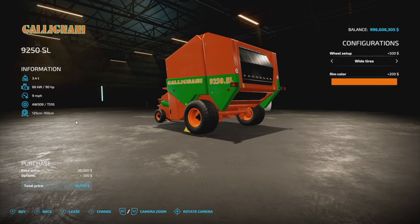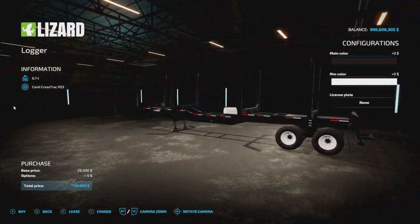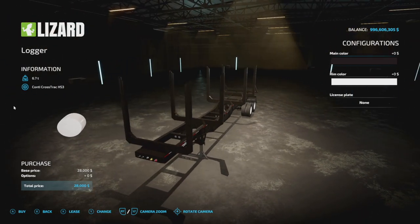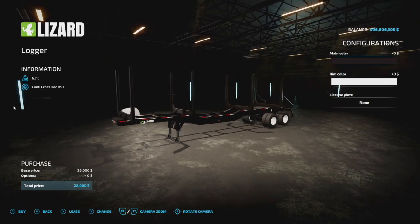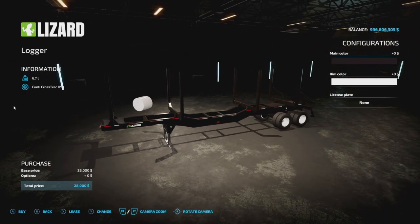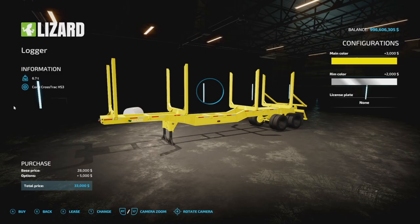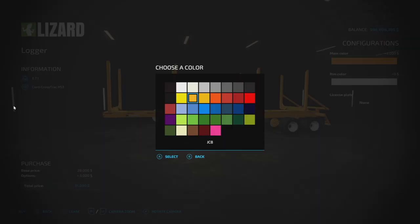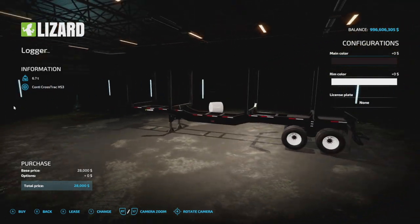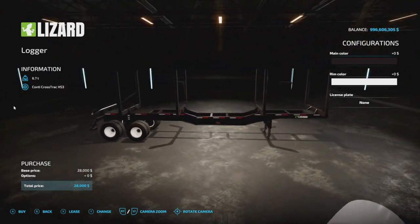Your next new mod for all platforms is simply called Logger, and man does it look good. This is from Farm Sim World and FS Modding — it holds all your logs at 6.7 tons. You can change up the main color and rim color however you like. It has straps to hold everything nice, and it's only three slots — very small.